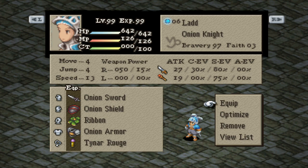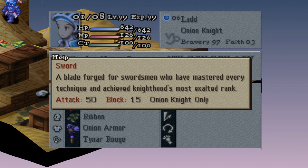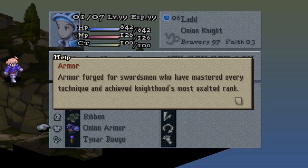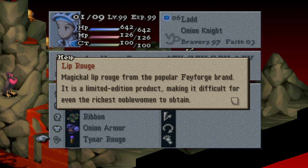This first setup will be the ultimate build for a male Onion Knight: Onion Sword, Onion Shield, Ribbon, Onion Armor, and lastly, Tyner Rouge. We will be doing great damage as our sword has 50 weapon attack, which is the strongest in the game. The Onion Shield is also superior to the Escutcheon. Ribbon makes us immune to all negative status ailments, and Onion Armor gives us Protect, Regen, Re-raise, and Shell. Tyner Rouge will give us Haste as well as plus 3 to our MA and PA.